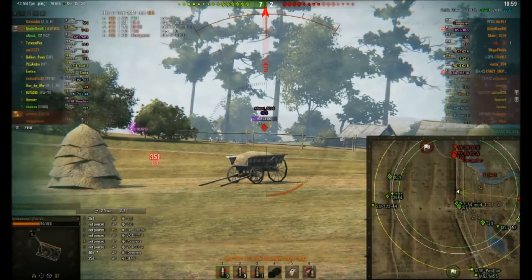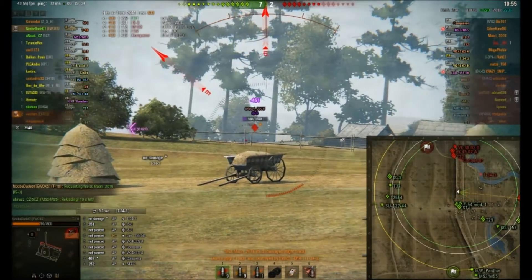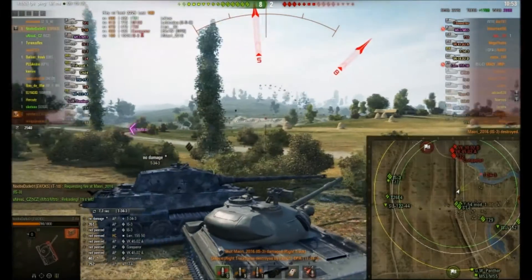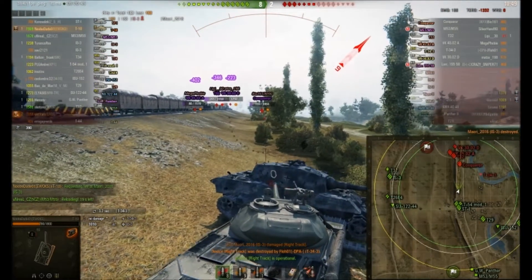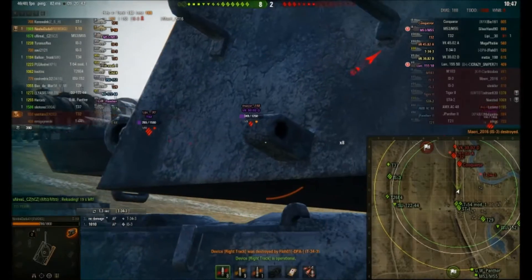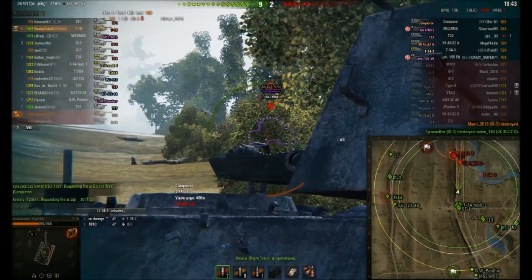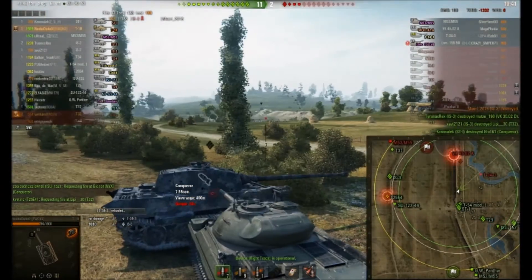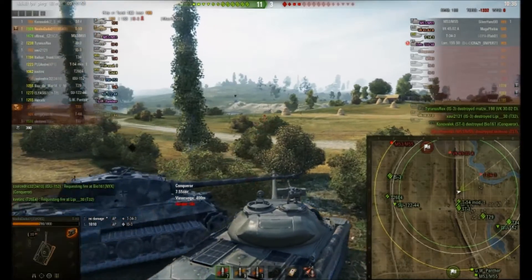Not that IS-3 because he's side on — oh that's nasty, but the IS-3 is going to pay for it, and he does. So that's got rid of the tank from his flank. Now he can hold these guys all day — he's side scraping on this dead tank, using his turret armour. Unlucky not to get the Conqueror there, but somebody else took him down.